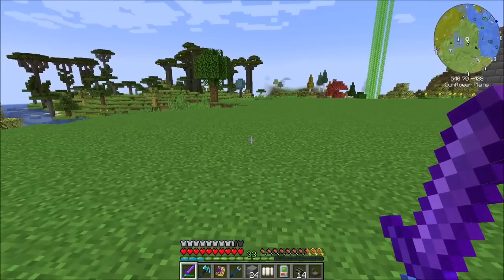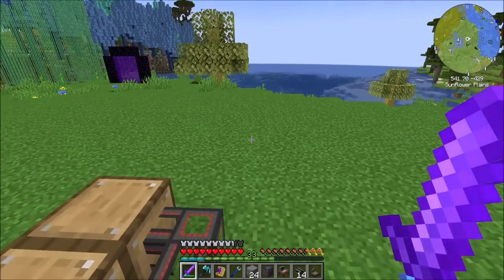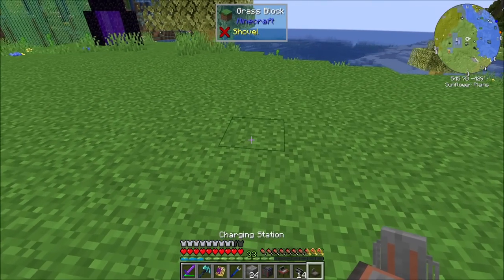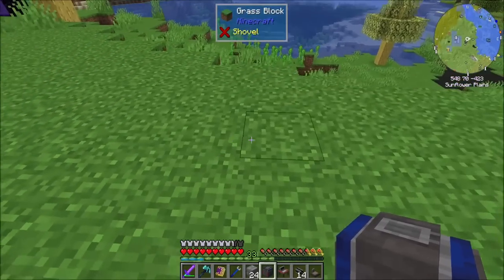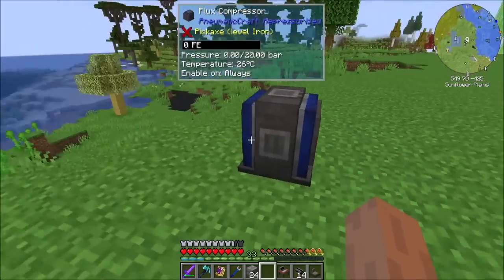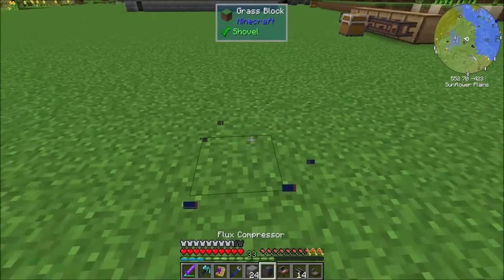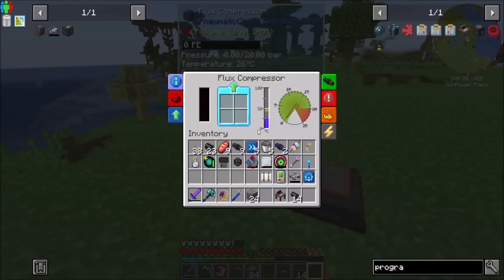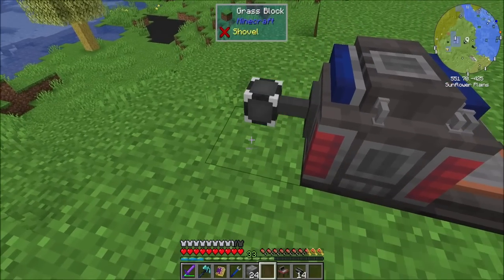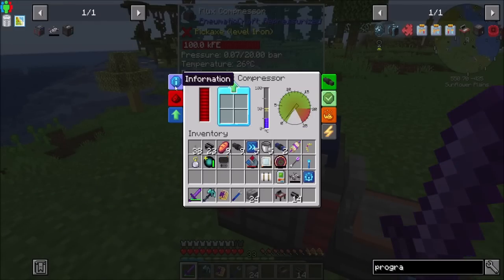Let's start out with checking out drones. The first thing I need to do is set up a nice little charging station and flux compressor, because we're going to need a place for the drones to charge themselves. There is a little bit of effort involved in getting your flux compressor up and running.